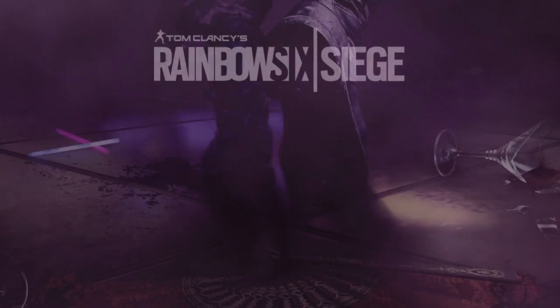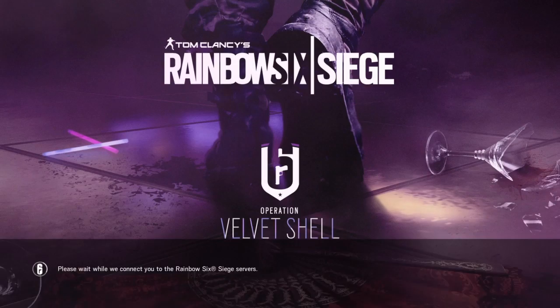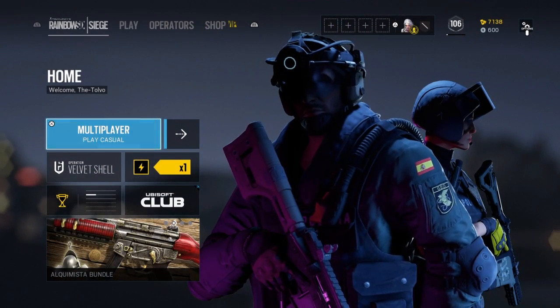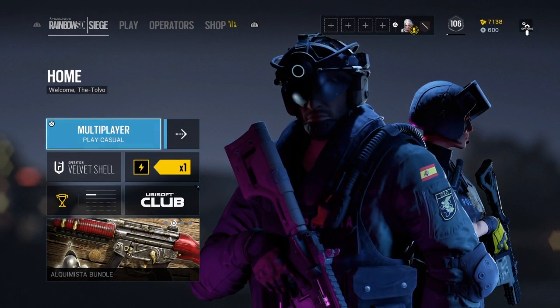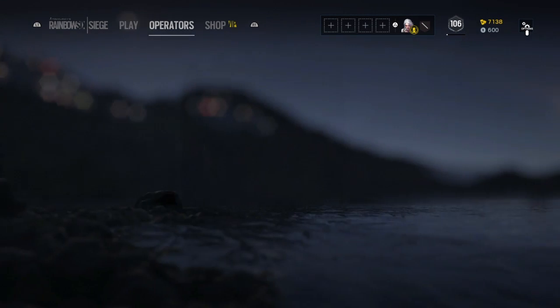Hello, welcome to Rainbow Six Siege's newest update, Velvet Shell. In this update they've added two new characters, Jackal on the left and Mira on the right. We're going to be looking at Mira today.